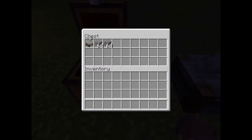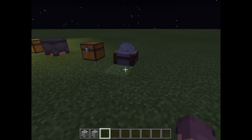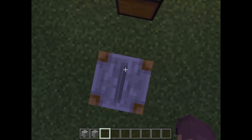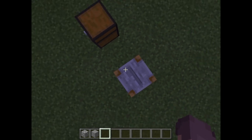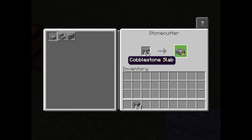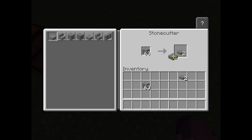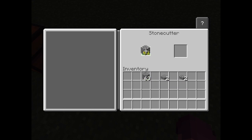Next up and last — surprisingly — is the stone cutter. You can use it for an execution machine joke, but actually you go into it, stick some stone in, and instead of crafting three for six in the normal recipe, you can do it one at a time. So if you only need four, you don't have to make six. You can also make all sorts of fancy stone stuff like stone bricks.